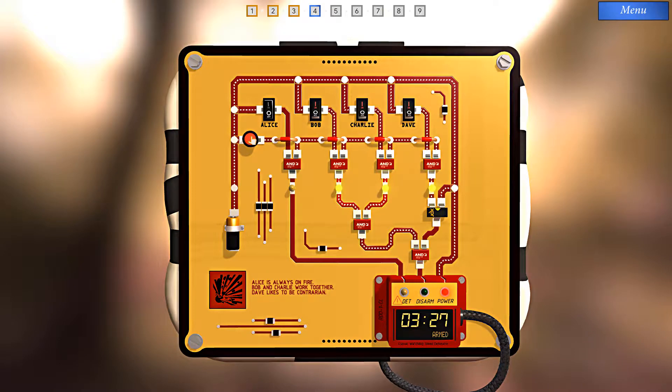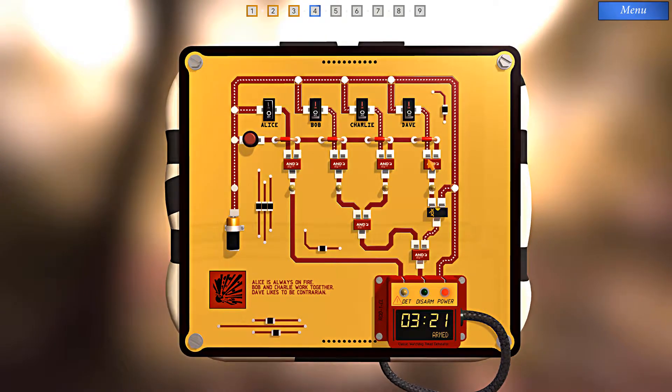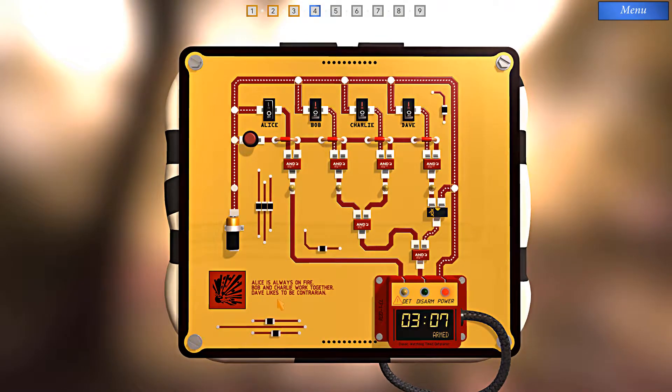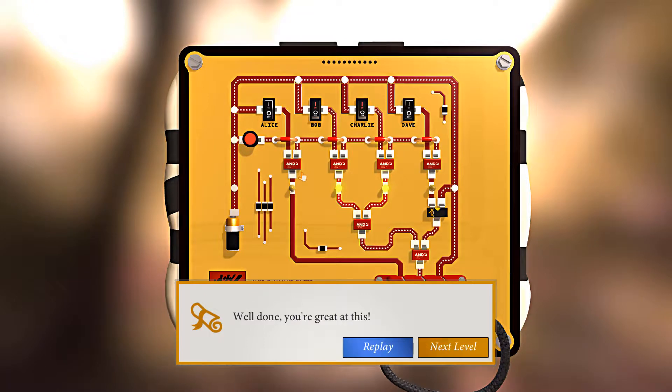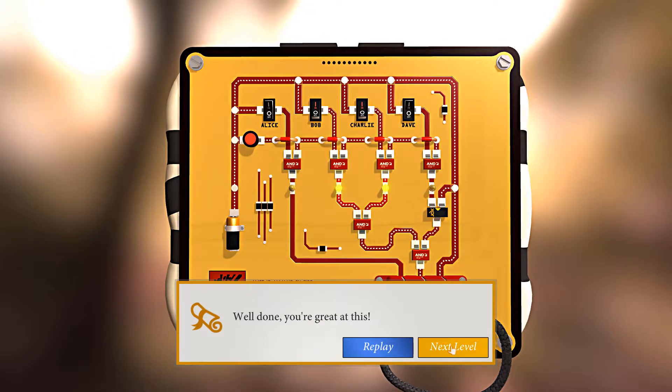Let's test that now. But of course, if I do that, I'm satisfying this AND, which is feeding an input here, which blocks further current flowing through this XOR gate. But it also says 'Dave likes to be a contrarian,' so let's turn off Dave. If we do that, this AND will be only half satisfied, and that will allow this XOR gate to continue passing a current. So if we do this right, this should disarm the bomb. Here we go. Another one down — let's go on to the next.